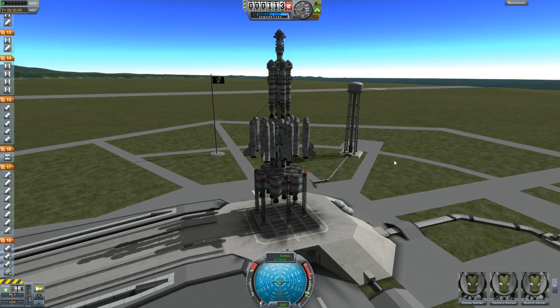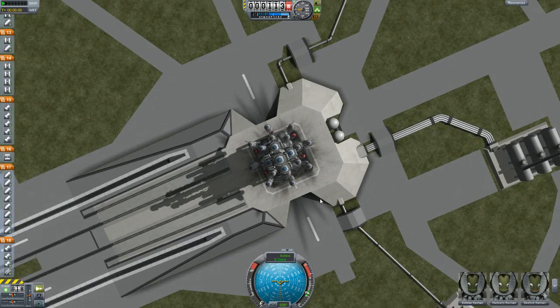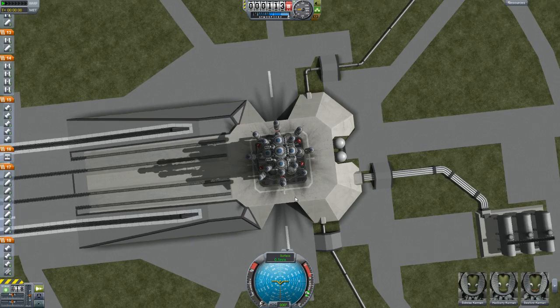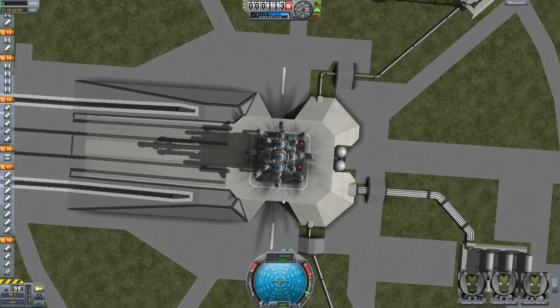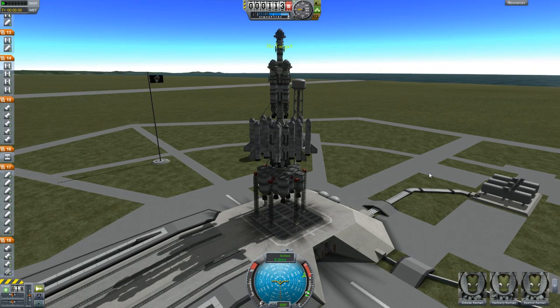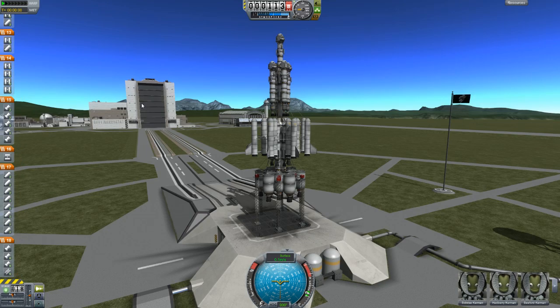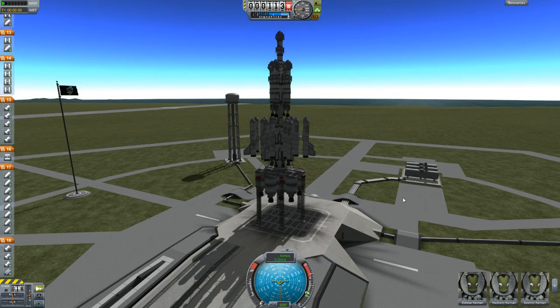The Fission Five Lander — I decided to rename it. Fission Five Lander is a little catchier, and we do have five landers. From the top-down view we have all five astronauts: Sid Wise, Hadbury, Seaford, Lurie, and Gene Wig. The game seems to always forget who I select for my crew in the rocket ship building. But anyway, we're ready to launch.